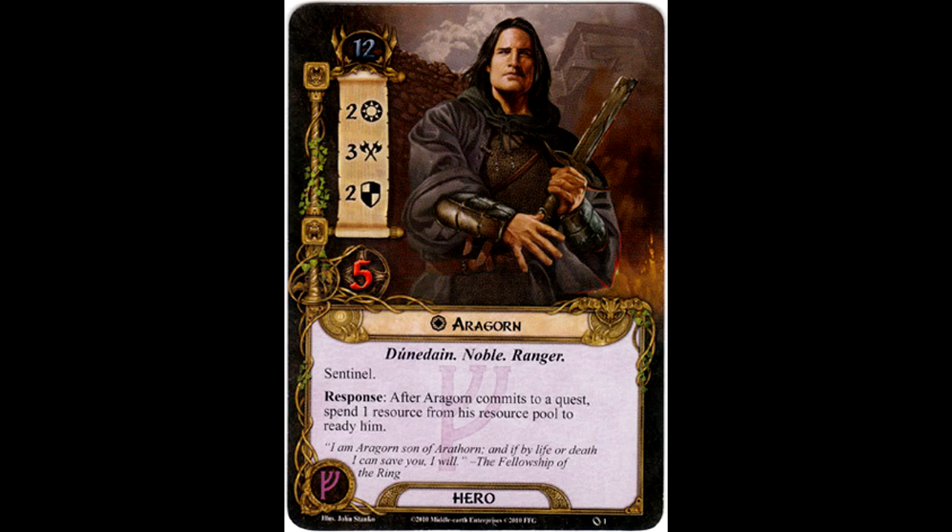Something worth noting about heroes is that if you add their stats plus their hit points, that equals their threat cost — which is sort of interesting. Not all heroes follow that model, but most do. The better the stats, the higher the threat cost. The major drawback to Aragorn is starting at 12 threat; in addition to the other two heroes you're probably playing with, you'll start probably in the lower 30s. Otherwise, he has great stats — some of the better stats of heroes in the game. His ability is really good; if you watched our previous videos, especially Escape from Dol Guldur, you saw Aragorn using his ability quite often and to great effect.